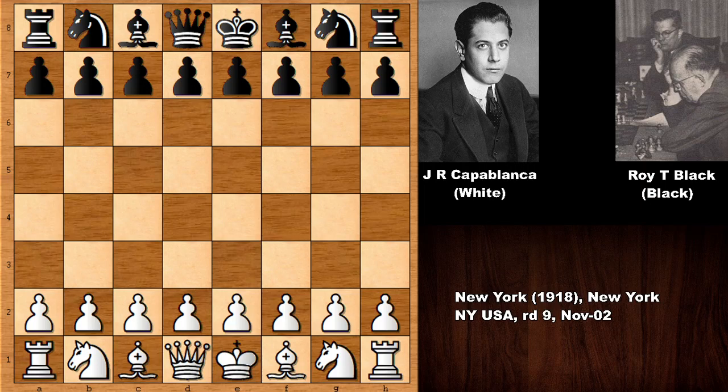The tournament was in 1918, and Capablanca's opponent was Roy Turnbull Black. He was an American chess player, and Black was a judge by profession. His record against Capablanca was one win, one draw, and three losses, beating Capablanca with the black pieces in New York City in 1911.